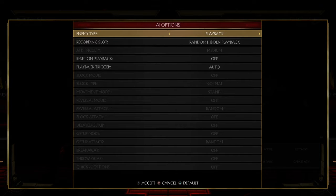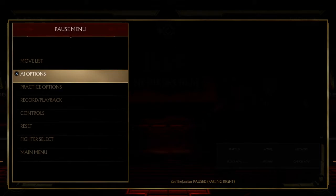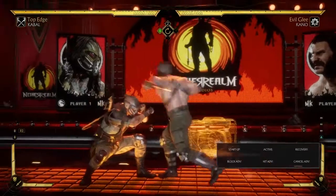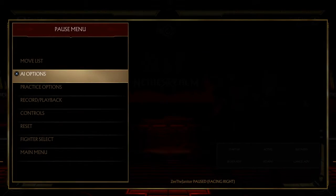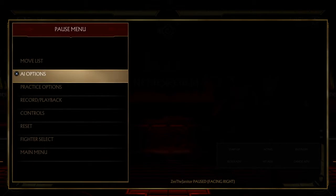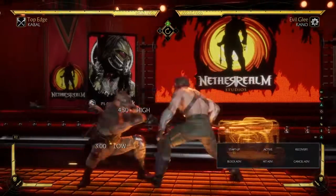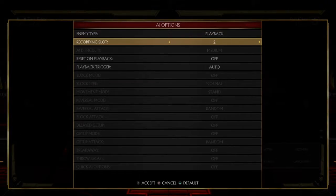How's it going guys? I'm going to show you how to option select Kano's 2-4 command grab string. So everybody knows his 2-4 1-3 string — it ends in a mid, it's minus 4, pretty safe, it's high-low mid. And when he gets you respecting that, that's when he goes for a 2-4 command grab, meter burns and whatever, gets all the damage and all that good stuff.